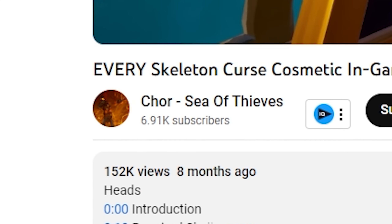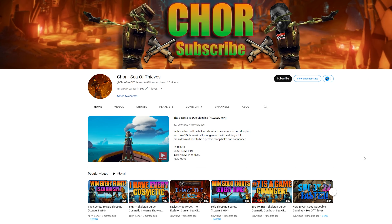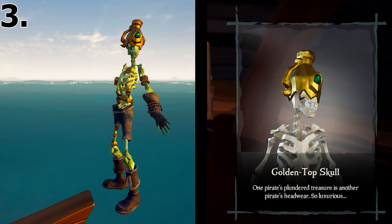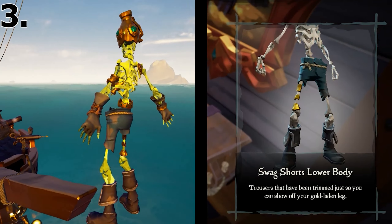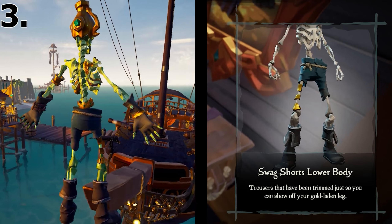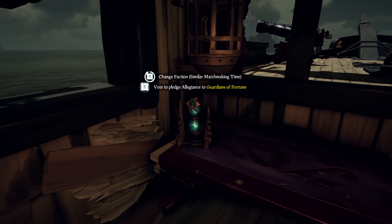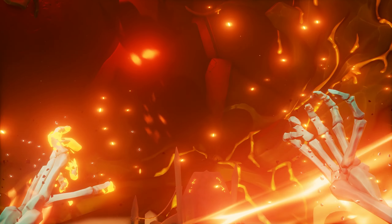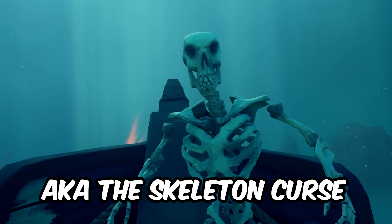The number one rarest item in the game that's still obtainable today is the Verdant Bones cosmetic for the Skeleton curse. This cosmetic is so rare that the only picture that comes up when you Google image search it is the one from wiki.gg. The only real video footage I could find of it was from a YouTube channel called Chor — he has crazy good PvP guide videos, and I definitely suggest checking him out if you're into that kind of thing.